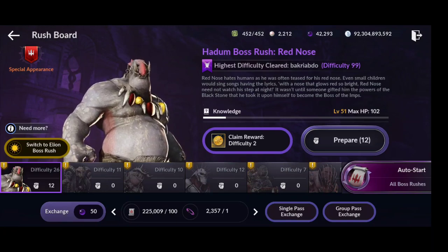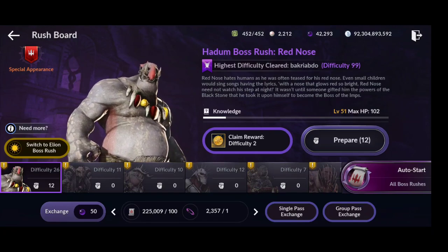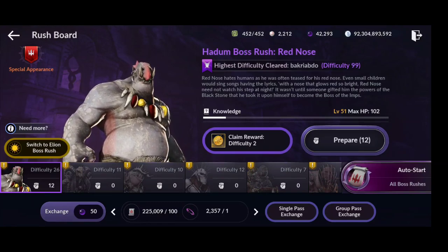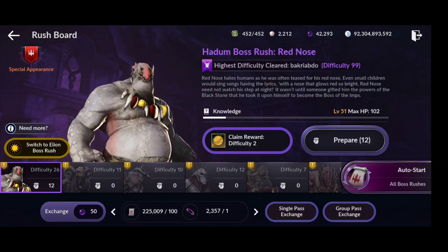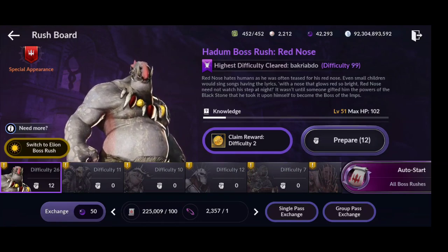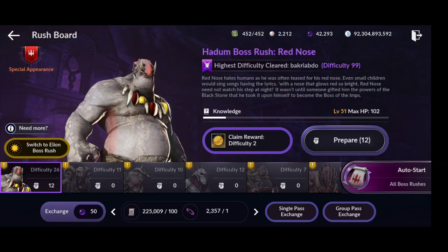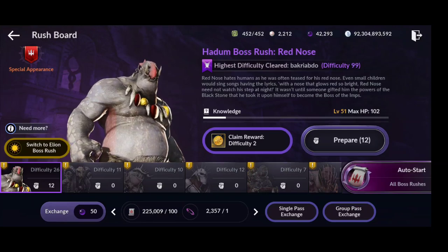Hello guys, welcome back to a new Black Desert Mobile video. In this video I have an important subject: how you can get up to 100,000 or more boss stamps as a free-to-play player per month. I'm going to explain and show you some really nice ways, including one quite nice method you might like, and those will guarantee you boss stamps as a free-to-play player.